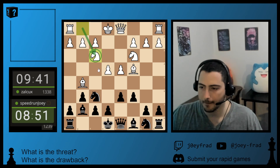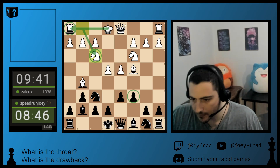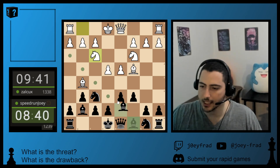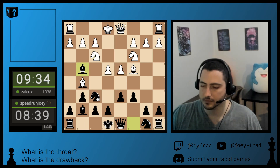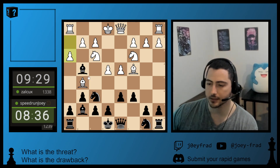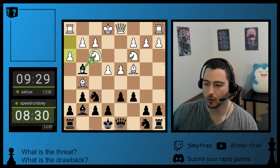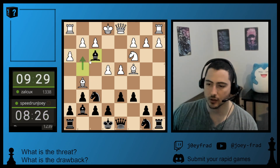Now he develops his knight. Maybe he wants to castle kingside now that I played c6. I could castle, but he still might castle queenside, so instead I'm going to develop my bishop and pin his knight, which is protecting this pawn. He might kick my bishop, so I'm going to take his knight so that I don't waste time. I also want that square for my other knight, so I do a forcing move.